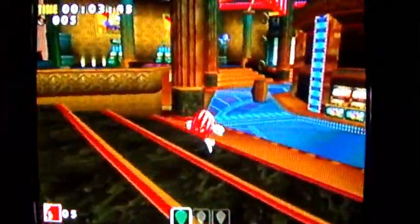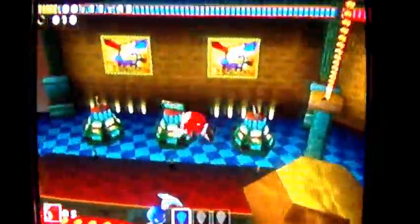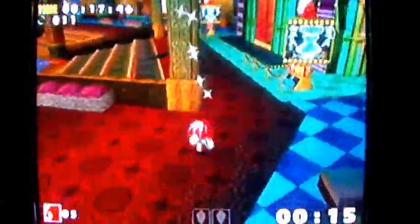This is stage two, Casinopolis. And just like I said in the last part, every stage intended for Knuckles has a large inner area that you can explore with Knuckles. And there's an emerald right here in the fountain — well, that's a nice find there in 15 seconds.